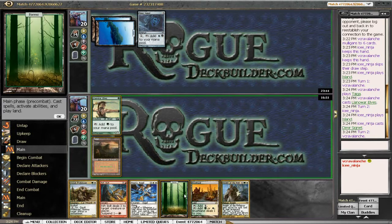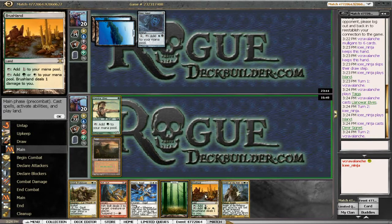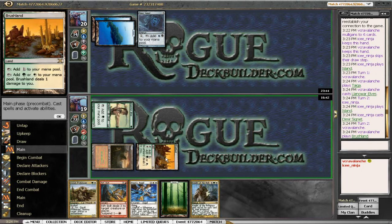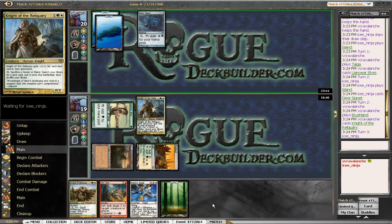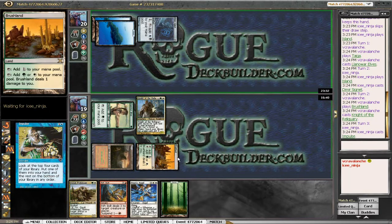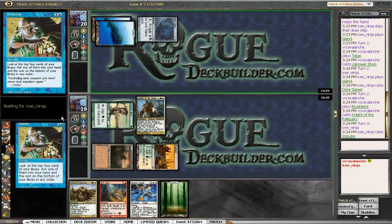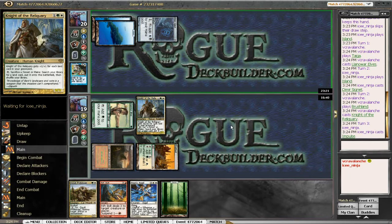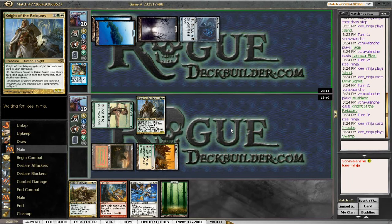There's our Knight, that will go grab us our other white source. We'll play the Knight and hopefully it sticks around long enough to get us that second white source. So another black-blue deck — we beat out the first black-blue deck, this is probably the other one that remains in the eight-man cube. Impulse is fine; he's floating black so hopefully not a Terror, but double black — there's a ton of things in this cube that can kill.